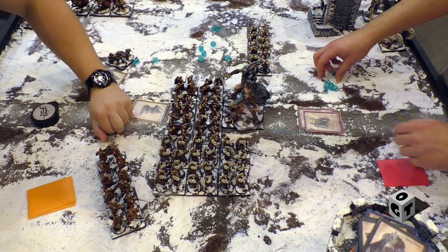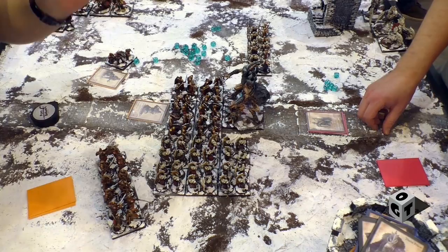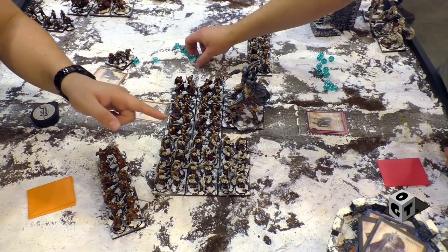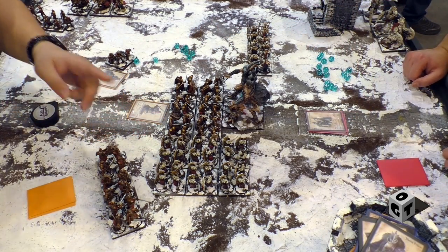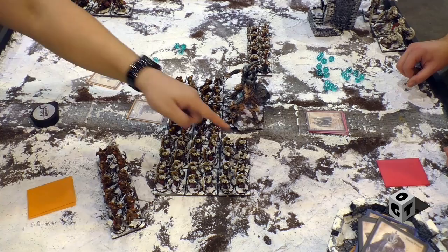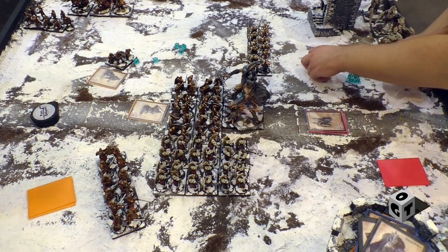These guys got a pretty good charge there — that's the thing with Conquest. These guys are there to take punishment and protect the Abomination. They're probably going to get flanked, but they'll hold the ground and prevent attacks. Three stands are engaged, one attack each — that's twelve. Three stands unengaged, they support with one attack each.